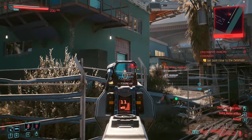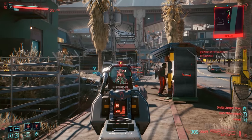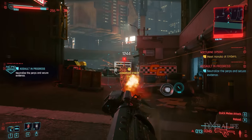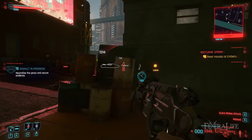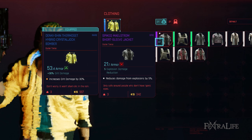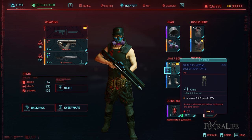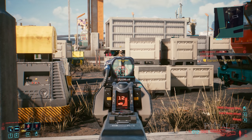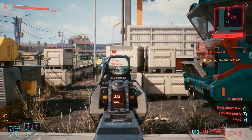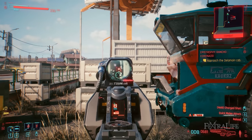Anytime you get a new tech weapon I suggest trying it out and seeing how you like it because some perform differently than others. You won't dump points into assault and handguns until much later in the game so you can use tech shotguns if you like. Also don't be afraid to purchase crafting schematics for tech weapons. Armor-wise you want to look for bonuses to crit chance or crit damage ideally. Having more armor is of course better but you'll have decent survivability regardless, though on very hard you might want to prioritize more armor.